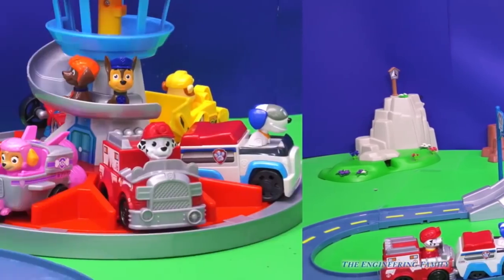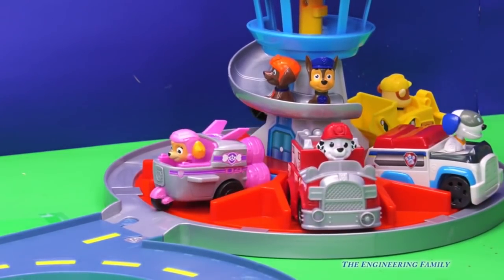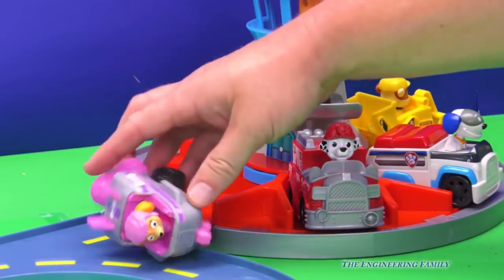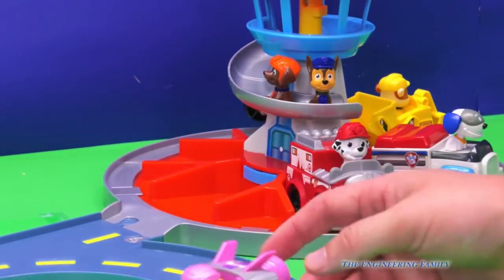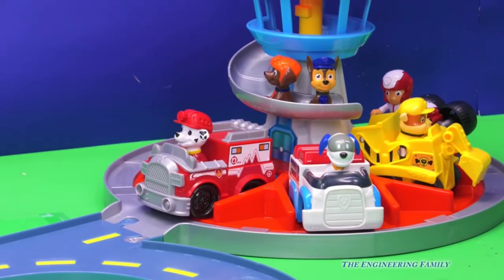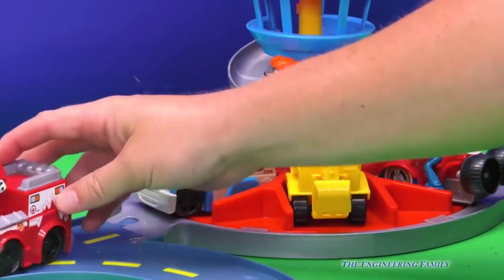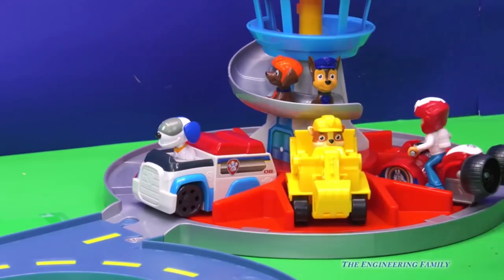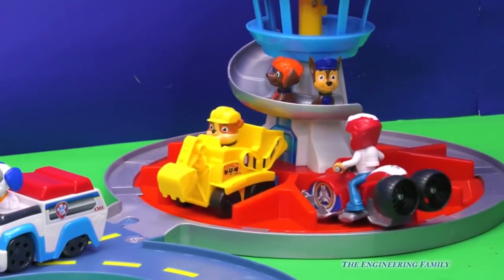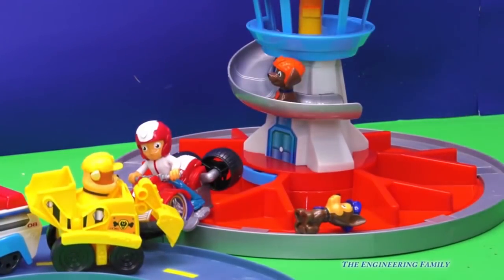We already had Robo Dog on the Paw Patroller and Marshall in his fire truck — Marshall and Robo Dog don't come with it, but you can use them on this cool track. There's Chase and Zuma on the lookout. It looks like Skye's ready to take off — we push right here and let's take to the sky, off she goes. Up next we've got Marshall — let's see if Marshall does a better job. Good job Marshall! And then here's Robo Dog and the Paw Patroller — ready, go Robo Dog! Everybody's here — Rubble, and here's Ryder.